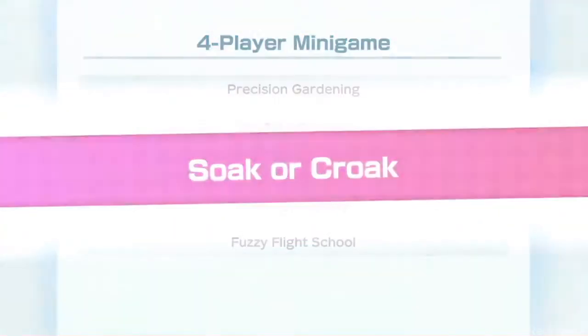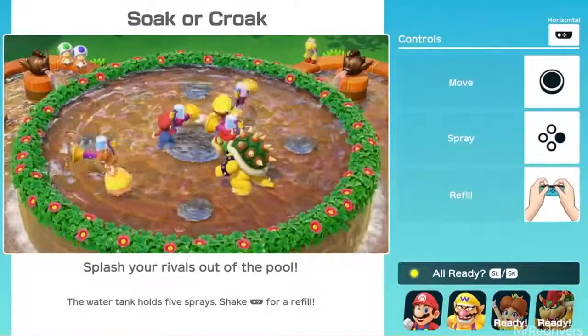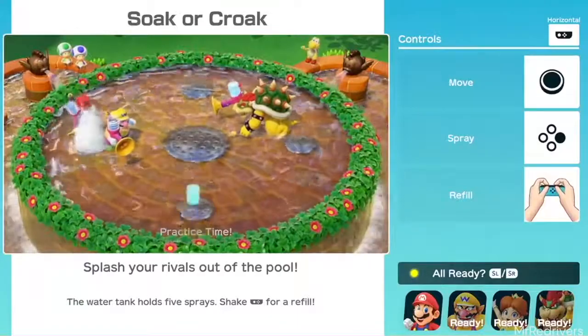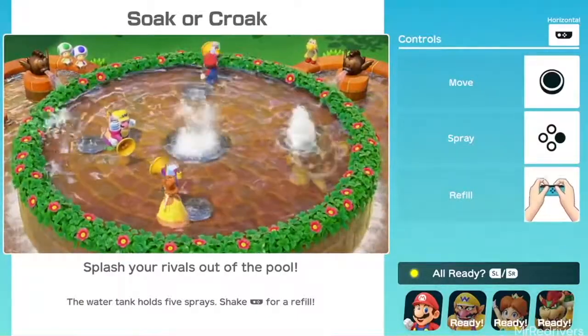Those three characters — Boo, Bowser, and Wario — are the ones that are going to be the best for moving around the board, and the ones I would personally recommend if you like moving around the board. It's going to be easier for you to get to those stars, get some items, and get the coins.